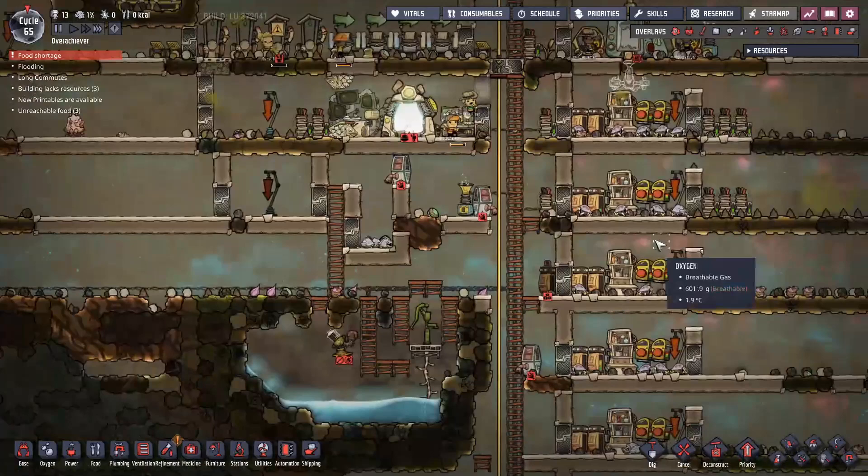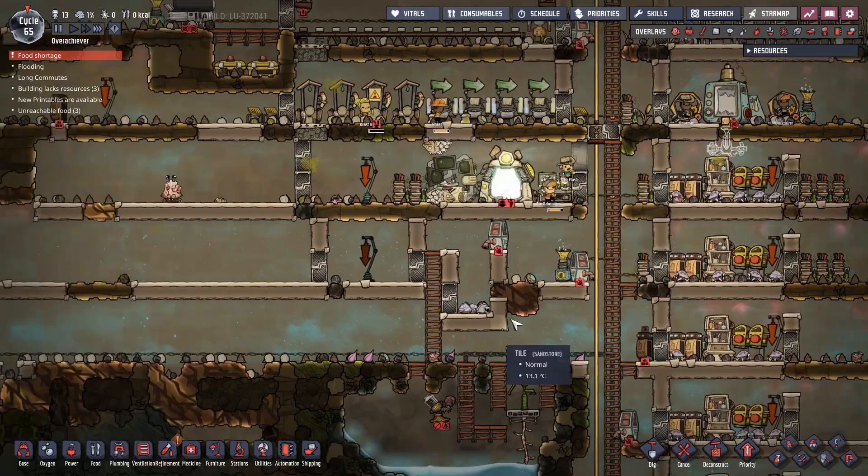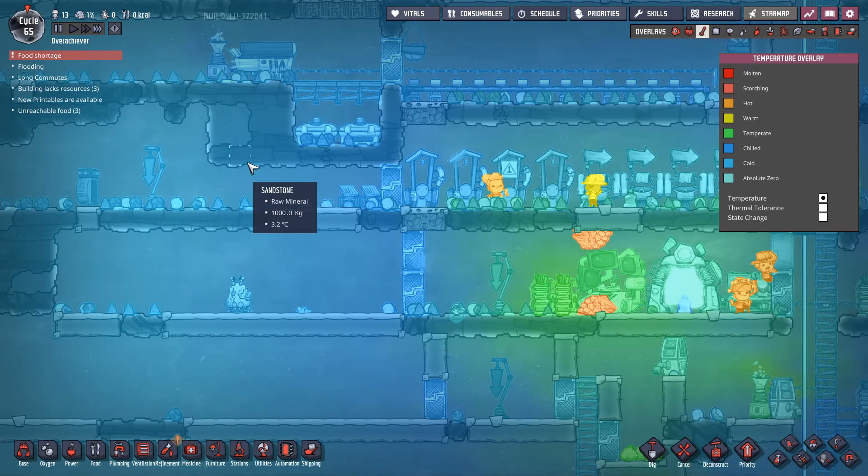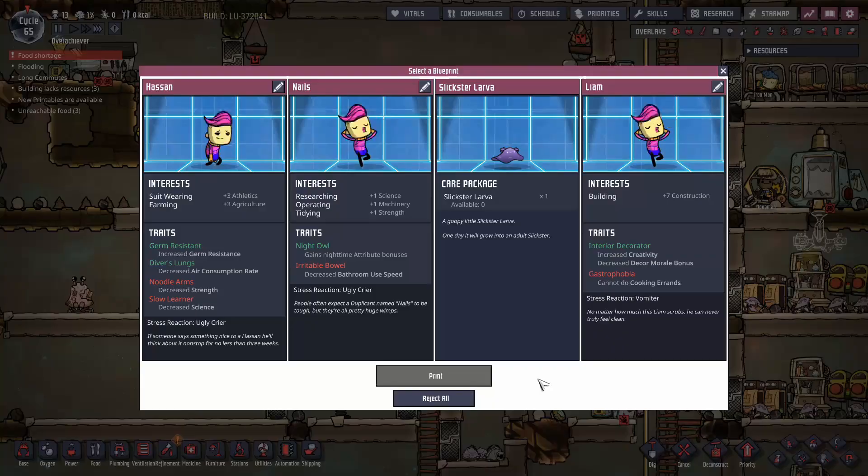I completely blanked on the food shortage again — I'm going to have to automate that. I've got the automation to take care of ranching now, and I've got someone who can build, but I just don't have the time. I need to get this up and running as soon as possible. I'd also like to sort out the bathrooms and replace them with plumb toilets. What are the temperatures like over here? Still in minus degrees — I need to get that up. I need to put in some kilns and warm up the place. There's so many things I want to do but just not enough time.